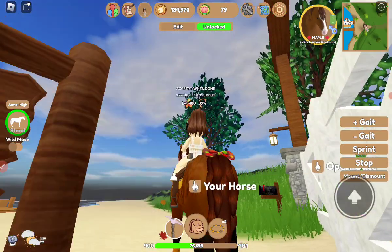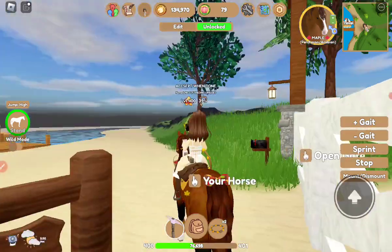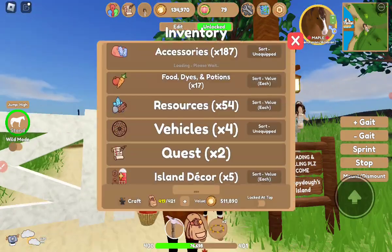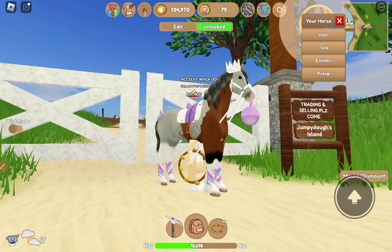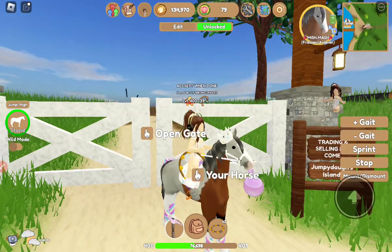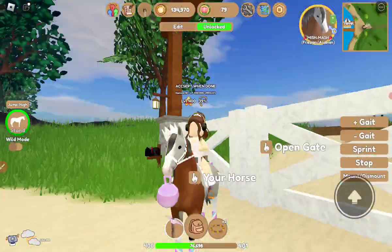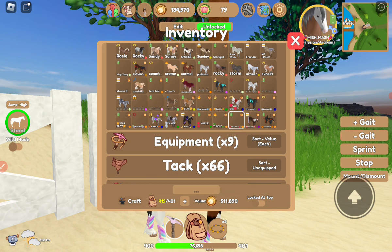Maple is a bay brindle Percheron. Star Spot's theme is kind of like fall — so yes, the leaves, leaf aura, basket of apples, and just yeah, leafy stuff. Next one is one of my favorites: Mishmash! His theme is kind of like colorful candy vibes, with the pastels and stuff. I don't know, I really like him.